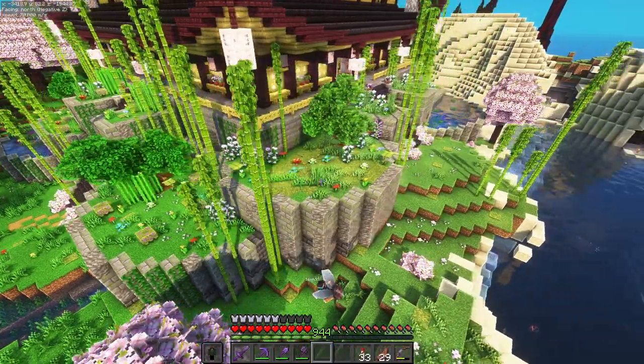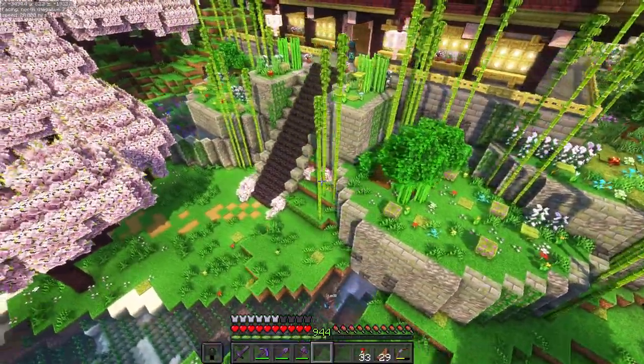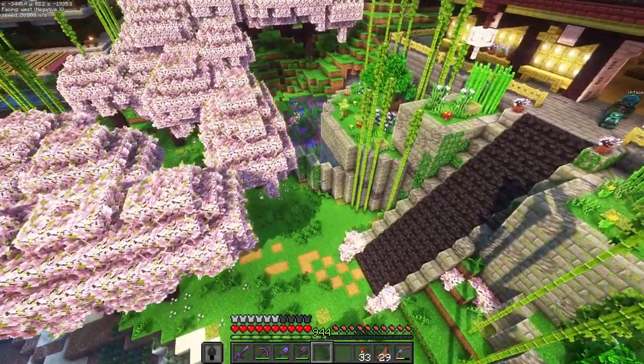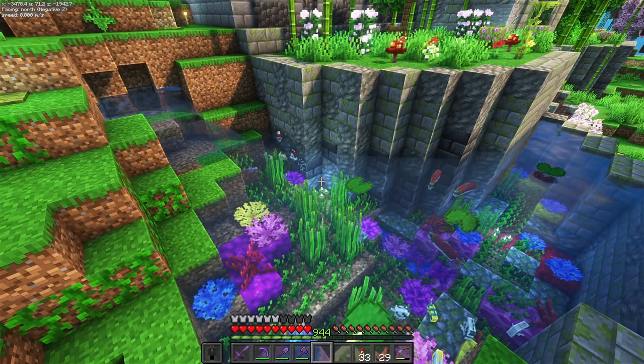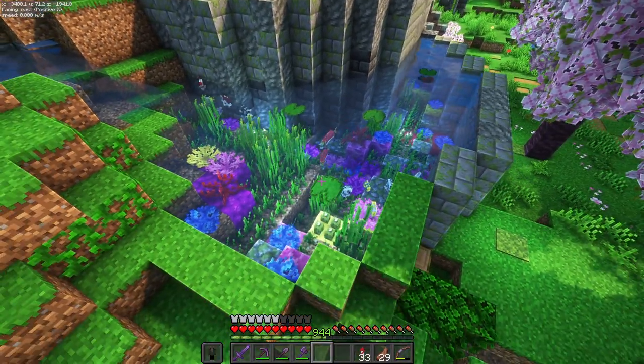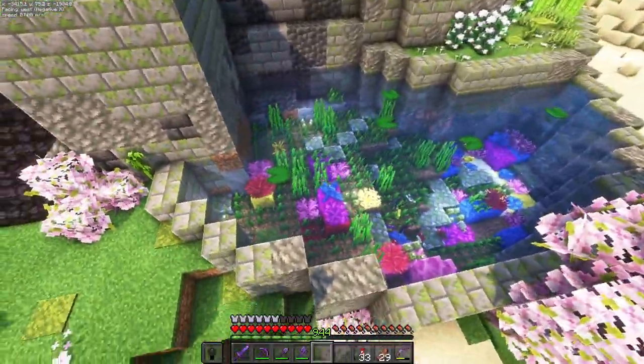Do you want to talk through the aquariums that you put in as well? Sure — went out, got a bunch of tropical fish, a bunch of coral blocks and coral stems, whatever they're called, and filled up both of the aquariums. It adds some color and some life to the build itself.